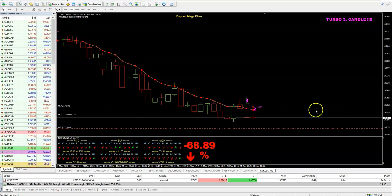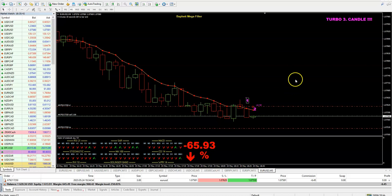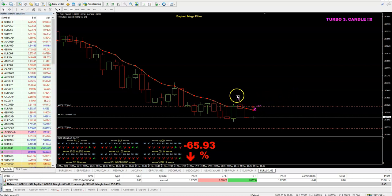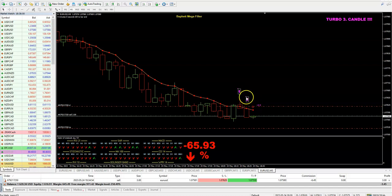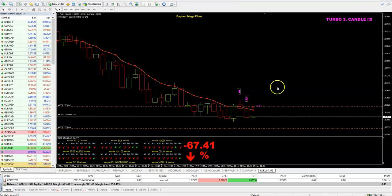On M5 you can trade binary options with one candle expiry or five minutes expiry, but I am not a binary trader. I like to trade forex, and on M5 we will trade scalping, so it means let's take five pips and get out. This is the first candle, this is the second, and we open here the trade on the third one.